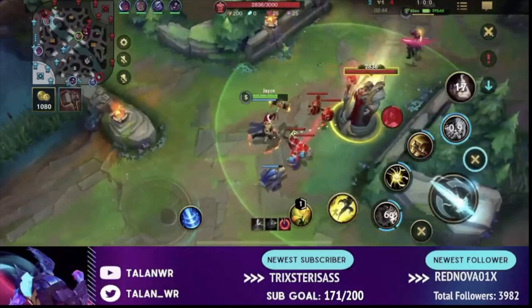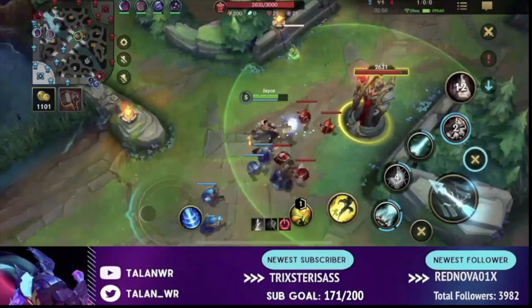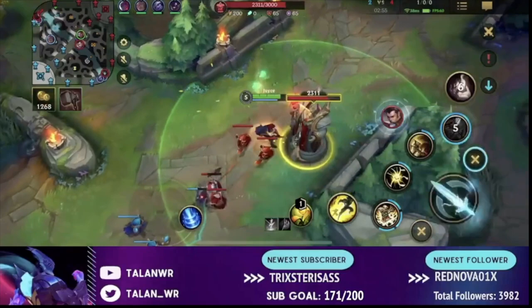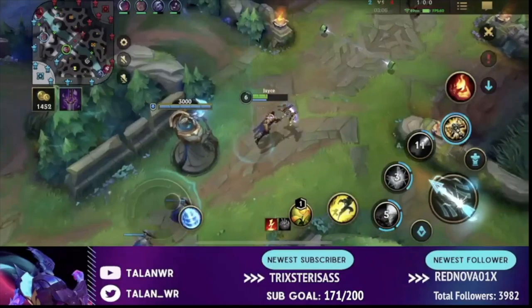Akali gives me an easy opportunity to poke her, so I walk up, poke her, use my second ability, and get her down to basically 1 HP. She just loses this entire wave under tower, which is obviously very good for me. I know their jungler is here but I have Nimbus Cloak and Flash, so I know I can get out safely from Xin Zhao ganks. Xin Zhao comes and I simply knock him back and run away — I don't even have to flash.